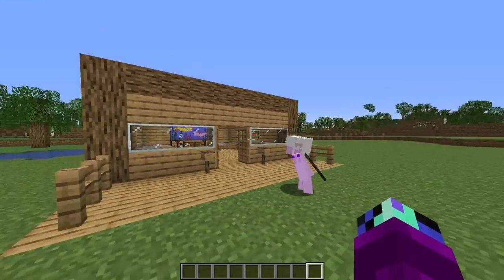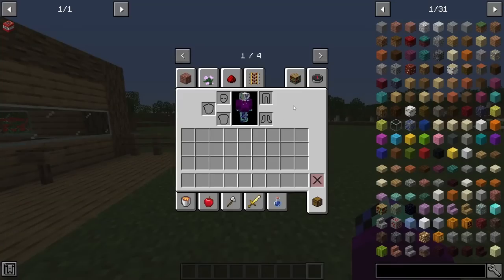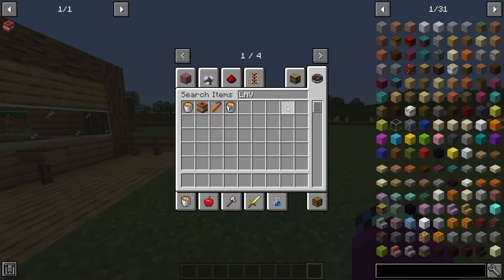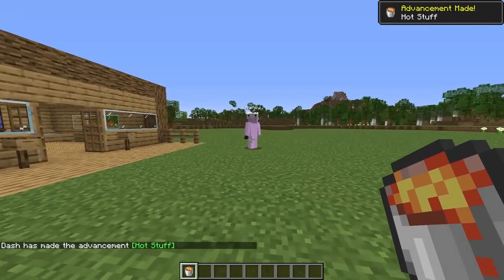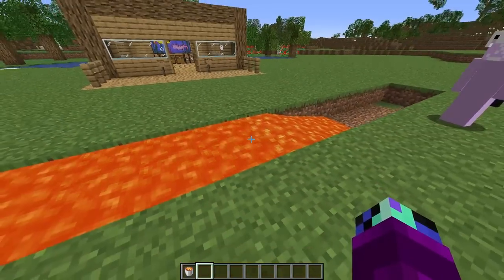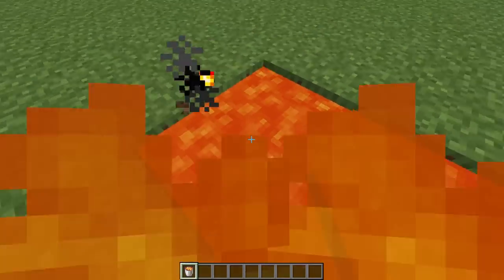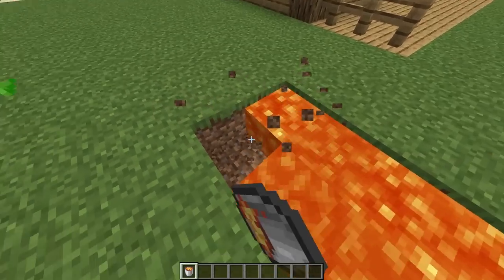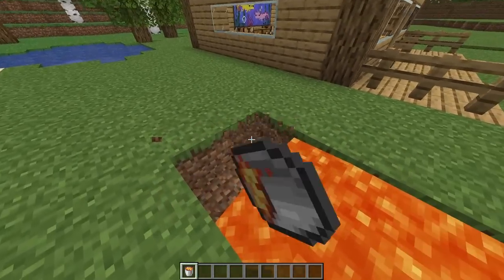Our house is so weak right now. I think I have a first idea for what we can build — let's grab some lava and build a lava moat! That's a great idea so the mice can't jump over it. Since the mice are probably super dumb and don't know how to jump, it should stop them. I bet I can place lava around the house faster than you!